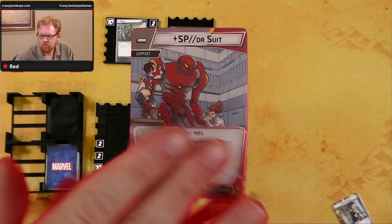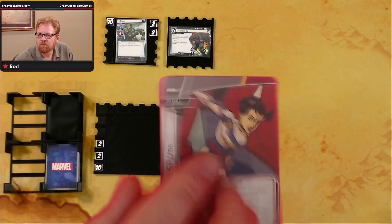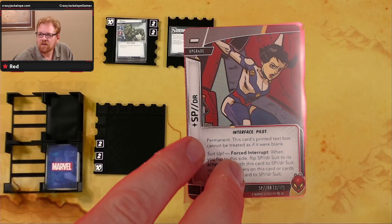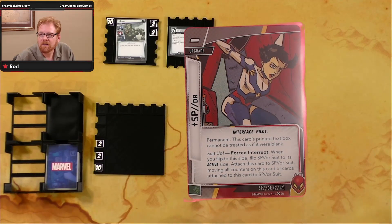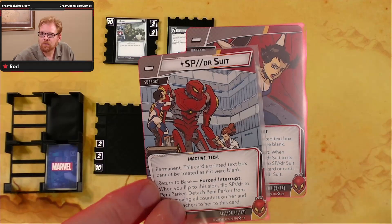When Penny Parker transforms, she goes over to Spider and becomes an Interface card and a Pilot. Permanent — this card's printed text box cannot be treated as if it were blank. Suit Up forced interrupt: when you flip to this side, flip Spider Suit to its active side and attach this card to the Spider Suit, moving all counters on this card or cards attached to it to Spider Suit.